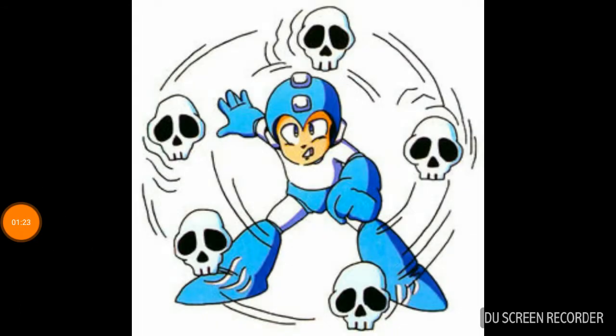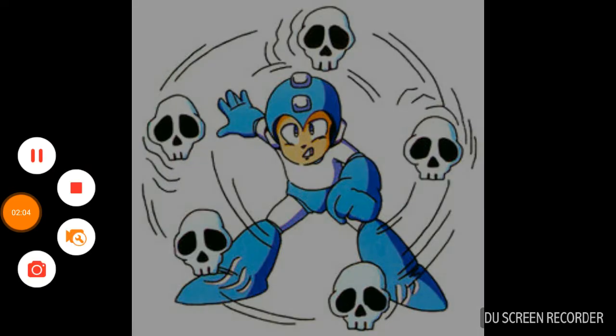Number 11 is Skull Man's weapon — it's complete garbage. It's stupid: three skulls just flying around you. It does help in Mega Maker because you can use the Skull Barrier to walk over spikes, but in the original Mega Man 4 there's nothing good about it. It sucks against Dive Man. It can't do anything against mini-bosses. It's trash, except it works on Skull Man himself.